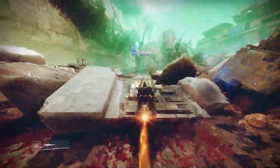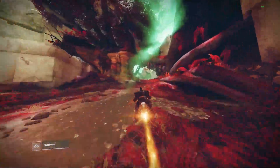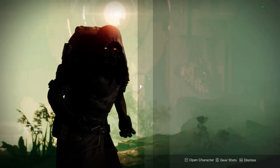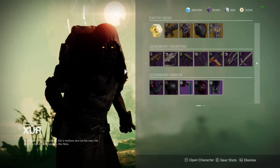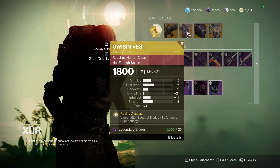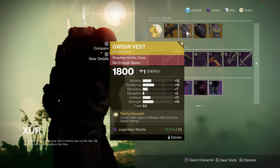Alright, let's go see what old Spaghetti Face has. He is in Watcher's Grave on Nessus in his little red tree. Just launch into Watcher's Grave, jump to him and see what he has. Oh great, he has the PvP favorite Lord of Wolves shotgun — if you don't have it, pick it up. Very usable.